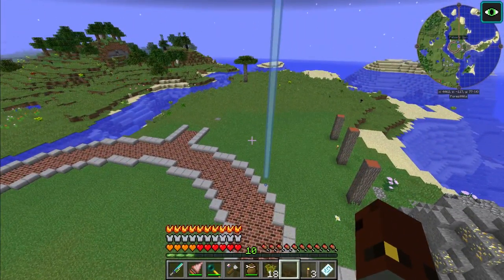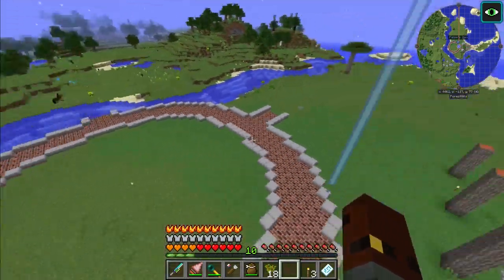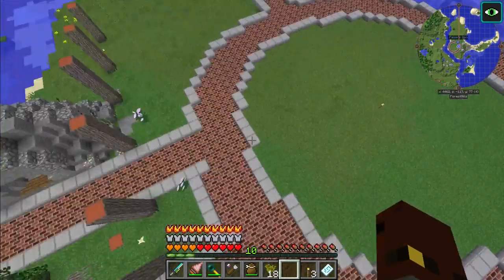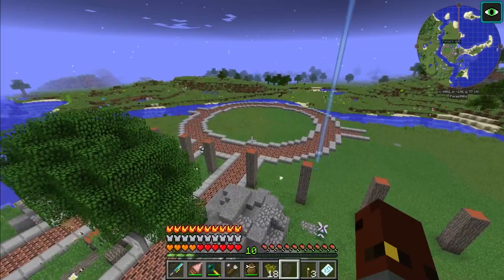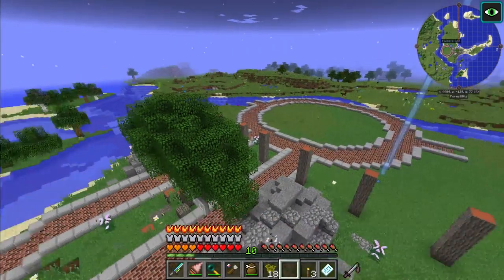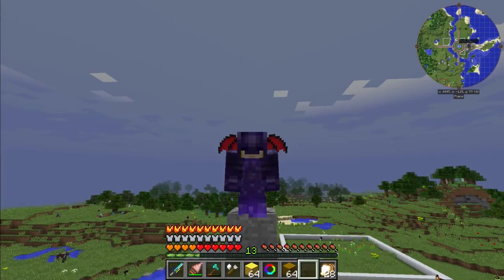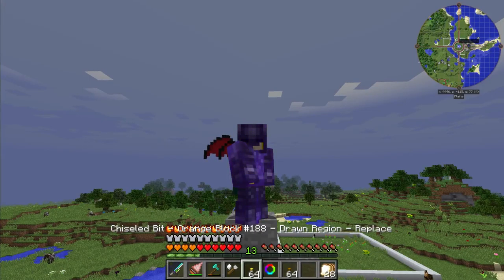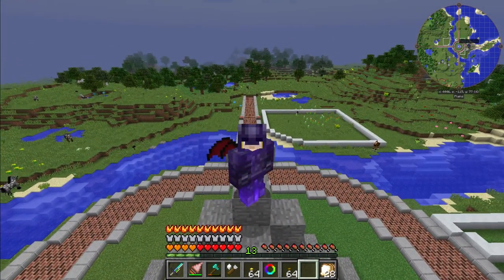It looks like we need to definitely start work on this and start doing some planning. So what I'm going to do is start building some bridges, perhaps working out where things are going, maybe planning a fountain in the middle. It's a couple of days later, but I have been planning things out. You can also see in my inventory that I have been using some flat colored blocks, because yes, we have been building some more animals — or at least working on one in particular.